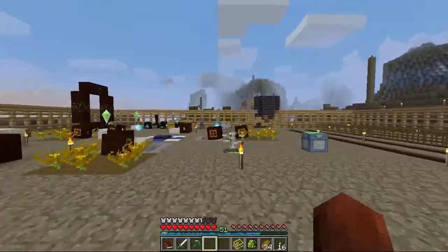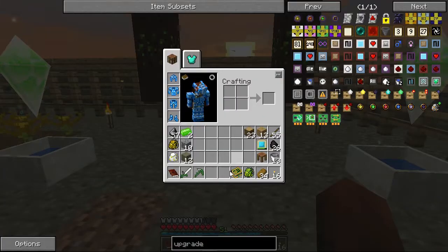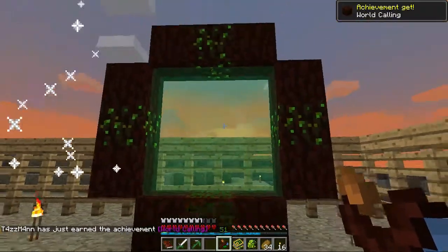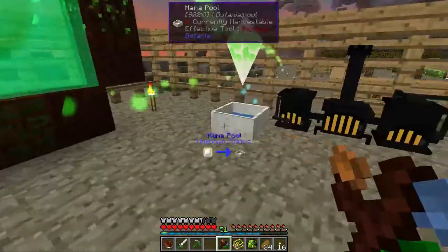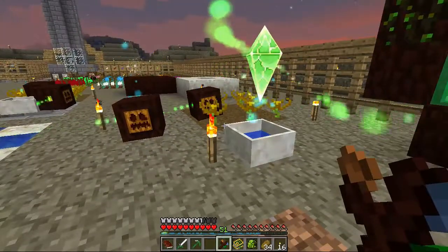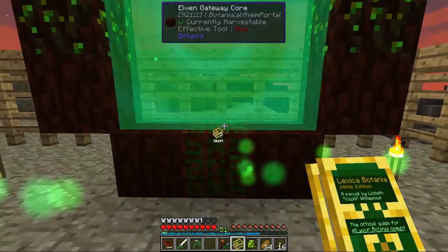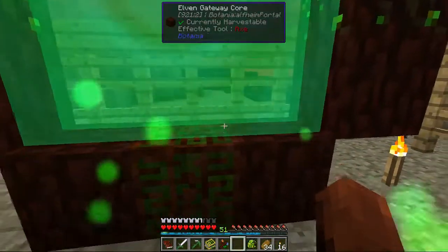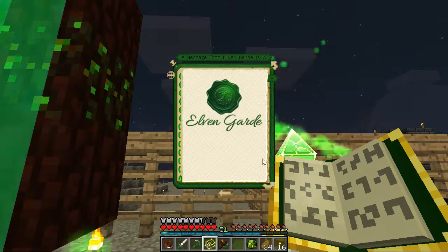Now let's do the Alfheim portal and get it going. I believe all we need to do is hit this with our wand - ready? Yes! Awesome, so as you can see this is draining now. I don't believe it actually drains a lot from these guys but it does drain them as it goes. If you break one of these blocks you can shut it off. The very first thing we want to do is upgrade our Lexica Botania by throwing it in here.